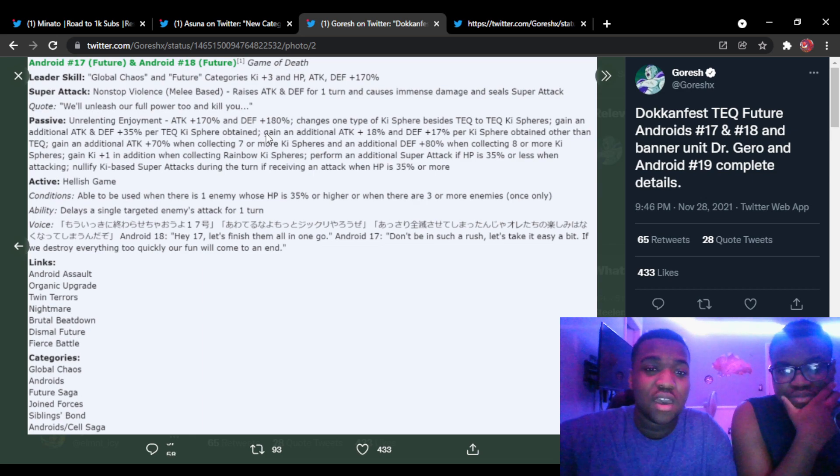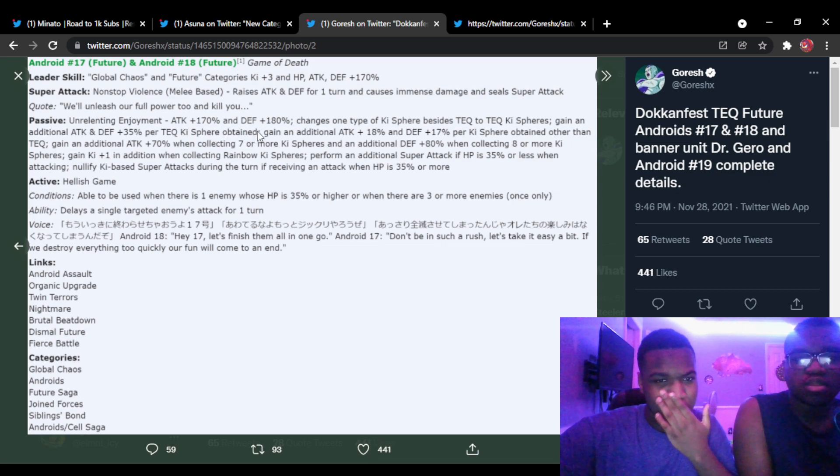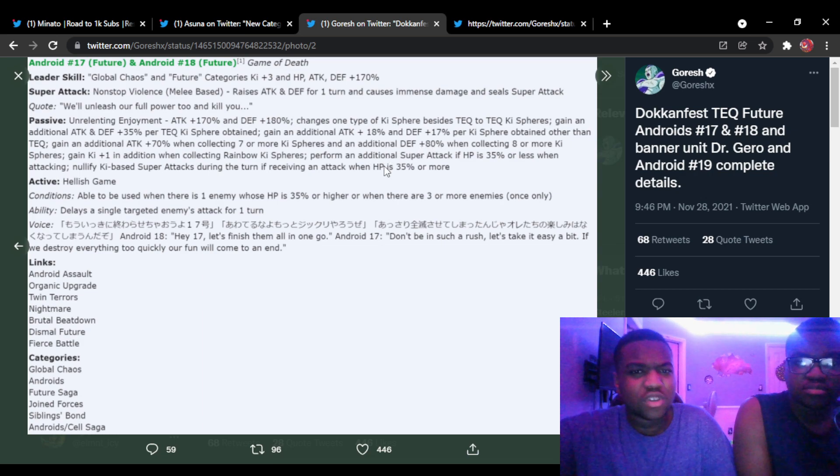Passive 'Unrelenting Enjoyment': attack plus 170 percent and defense plus 180 — that's pretty high. Changes one type of ki spheres besides Tech to Tech ki spheres, so orb change which is good and guaranteed. Gain an additional attack and defense plus 35 percent per Tech ki sphere obtained. Then gain an additional attack plus 18 percent and defense plus 17 percent per ki sphere obtained other than Tech — still a solid buff.